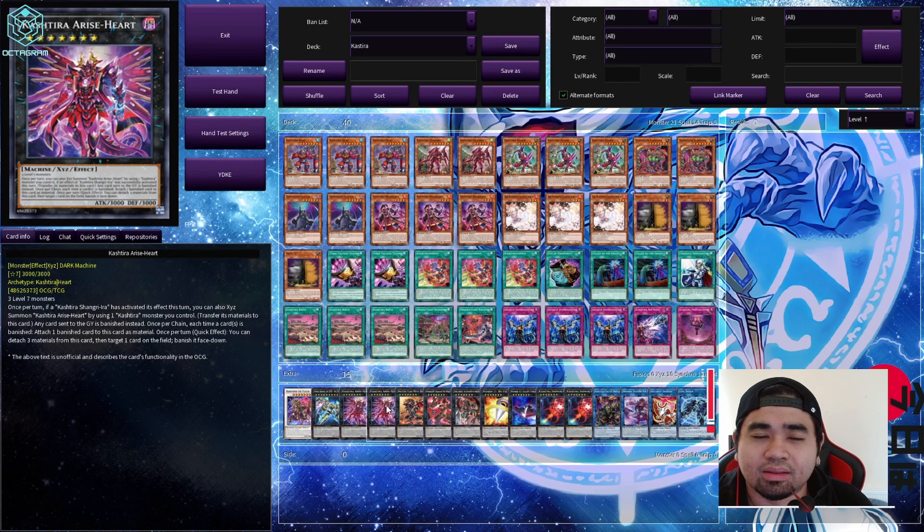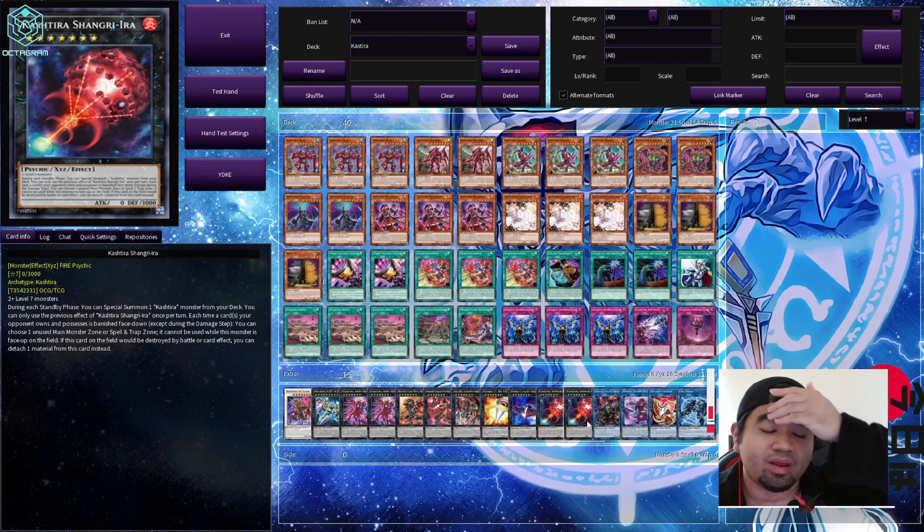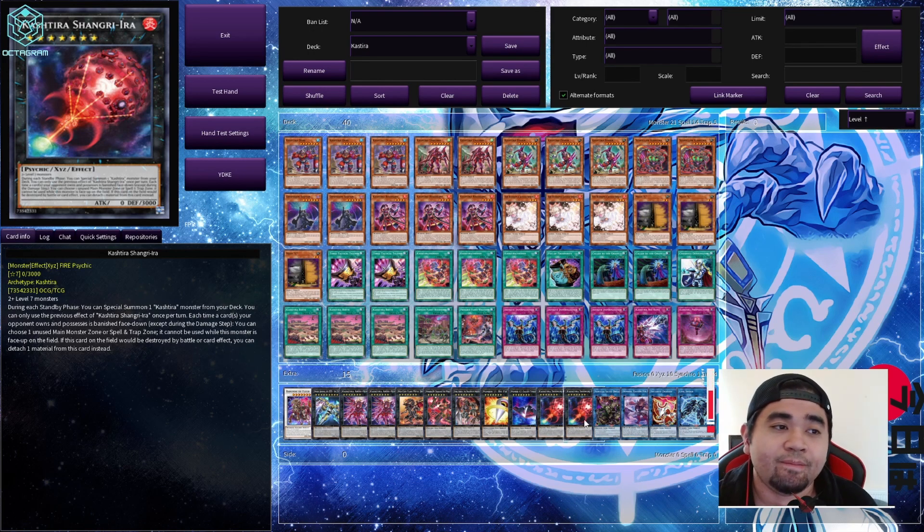Locking Shangri-La down to one copy would be detrimental for the deck — it would lessen Kashtira's capability significantly. I think going semi-limited on Shangri-La is more appropriate, though people will end up using two copies on their decks anyway. That's my own opinion for the banlist — the preemptive balance for Kashtira. Hopefully this will be in Master Duel in a couple of weeks.